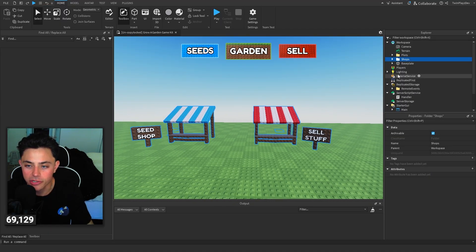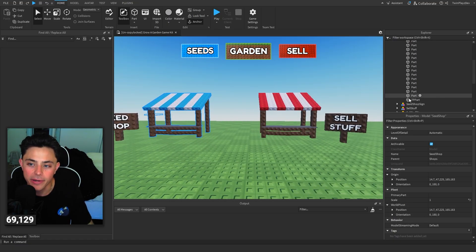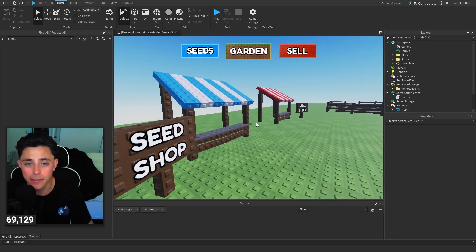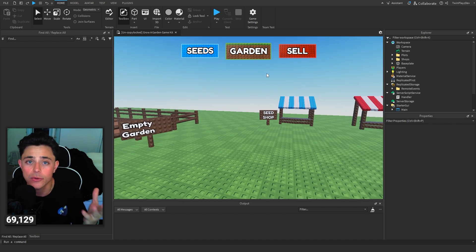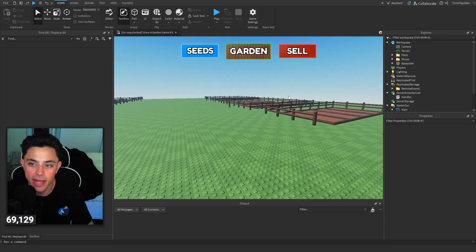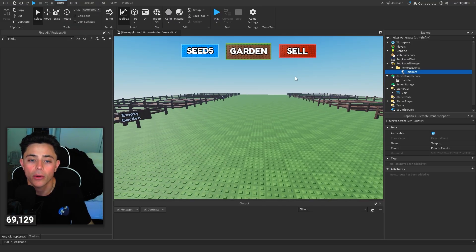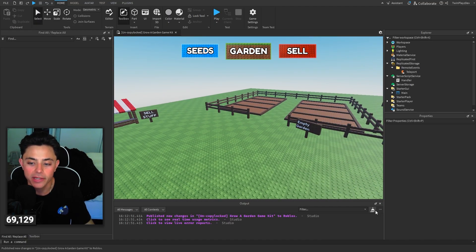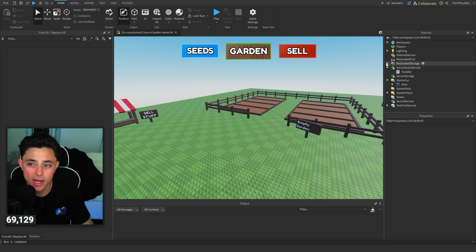For shops, we just have a TP part - that's it for now. We will be adding players, humanoids, and NPC stuff in another video. This game doesn't have any functionality other than the UI and builds for now. In Replicated Storage we have remote events - specifically a Teleport event - which allows us to teleport people to certain parts by sending it from the client to the server to take the player where they need to be.